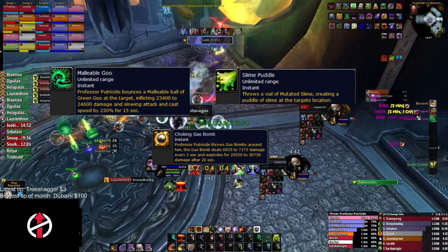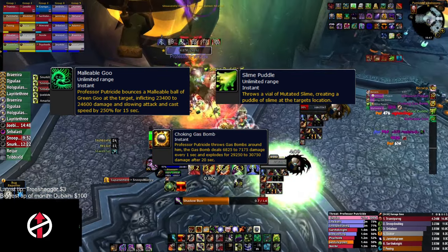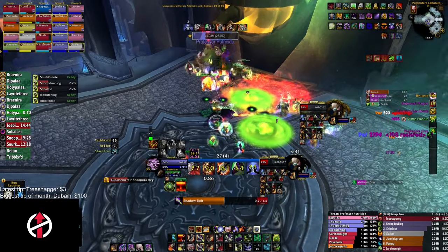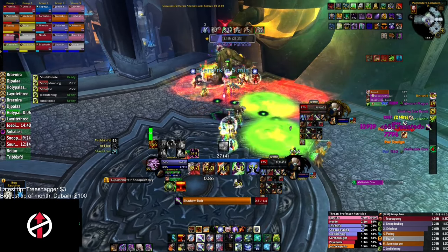Putricide will still cast green slime puddles, Gas Bombs, and Malleable Goo. For this phase, we again have the entire ranged camp stacked together to bait the Malleable Goo in one spot, and all the green slime in one spot as well.